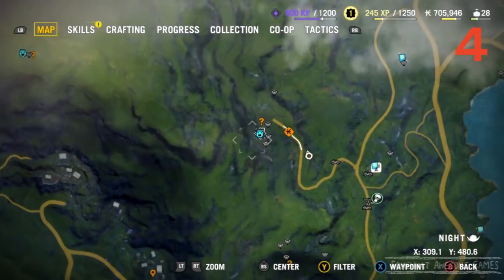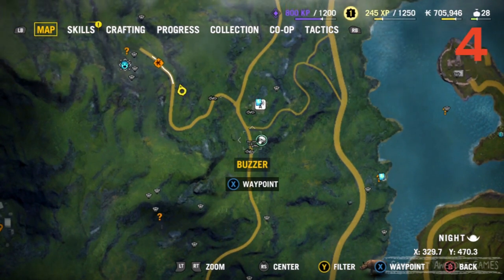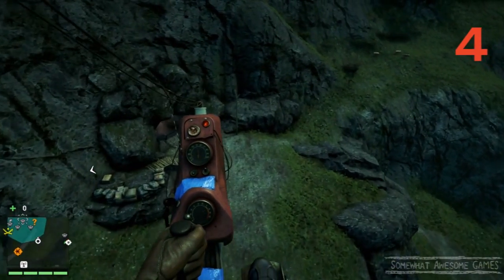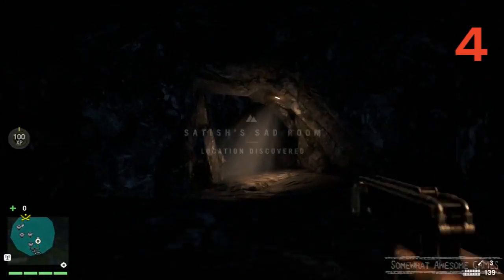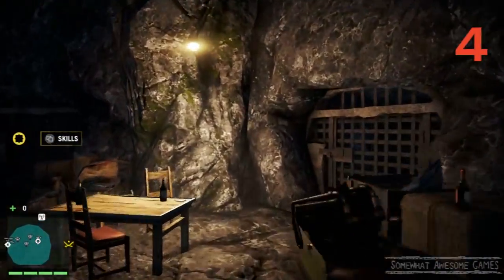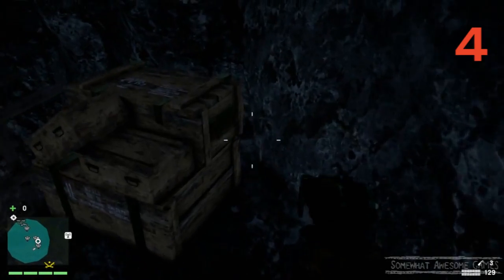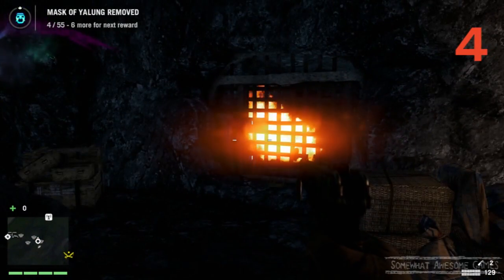Now we're heading to the right here, because this is the lowest area for the next few masks, and we're going to work our way up. There's a little buzzer here — we're going to use it. Let's head into this cave here. It's more of a prison — they've got prison bars and stuff. And here is our mask. He's a very sneaky one, hidden behind here. We can't shoot him — bullets don't fit through these gaps. So since bullets don't work, we're going to blow him up. You can use a grenade, a molotov, whatever you've got. Chuck it in there. Kablammo! That's number four, done and dusted.